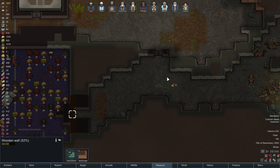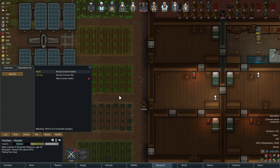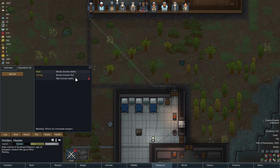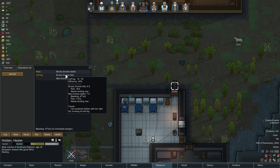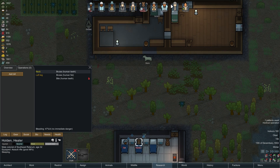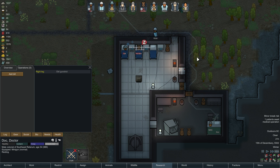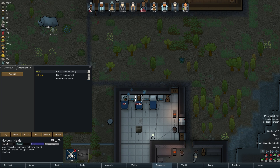Maybe I should just construct a wooden wall here or something. Is Holden okay health wise? Not too bad actually. Actually she destroyed half your leg. Cat slashed Holden with her right fist, bruising his left leg — is your right fist a bionic fist? No, it's your normal fist. You're lucky Holden. He is already patching Holden up.